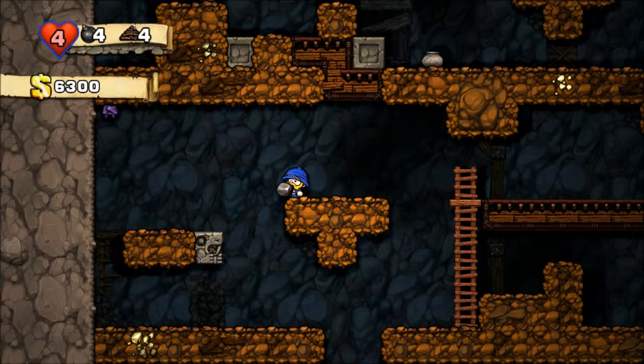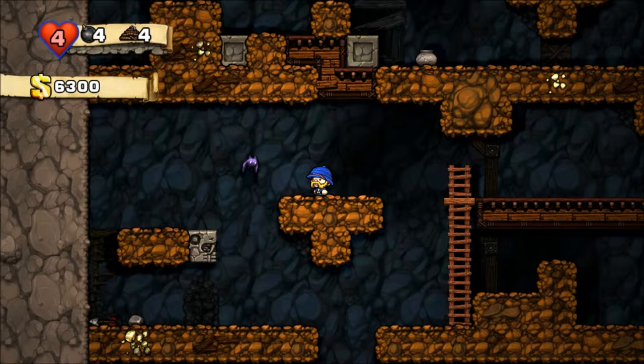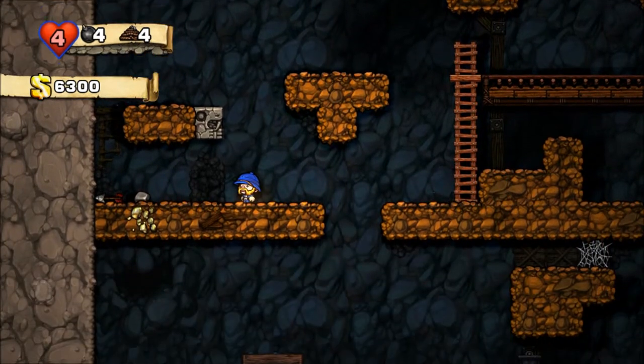Here's one of those arrow traps. If you just toss a rock down there it triggers it, and then I can fall safely through.